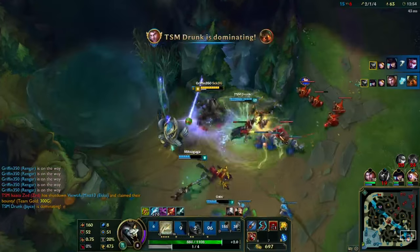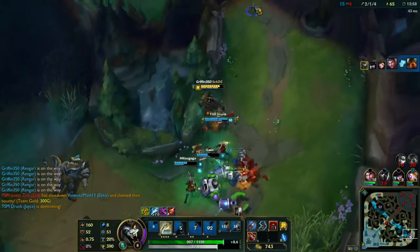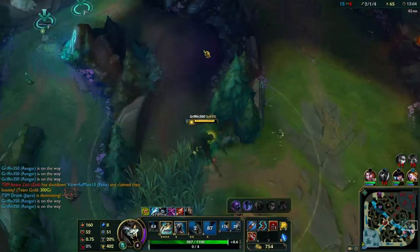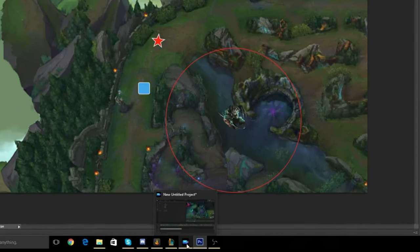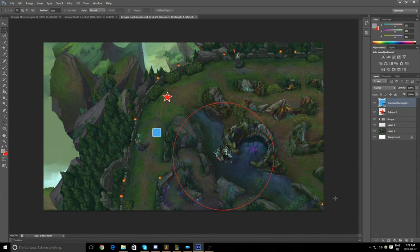I'm going to illustrate what happens here and show you guys on Photoshop so I can really give you the visual and show you the control. This is a crude drawing, but this is something you're going to encounter in-game more than once. I've set up a scenario in top lane — the blue rectangle is your teammate and the red star is your enemy.